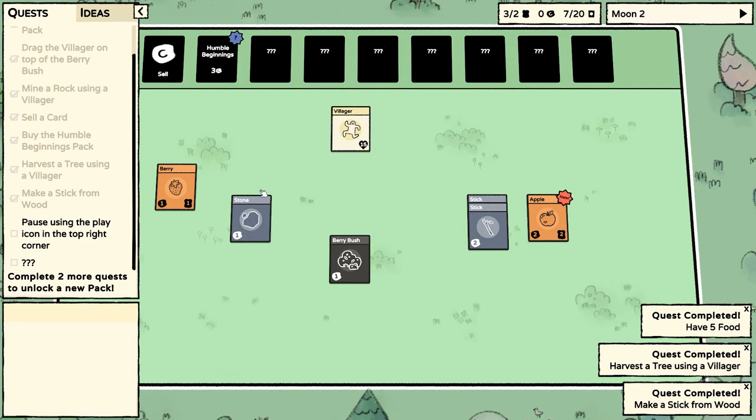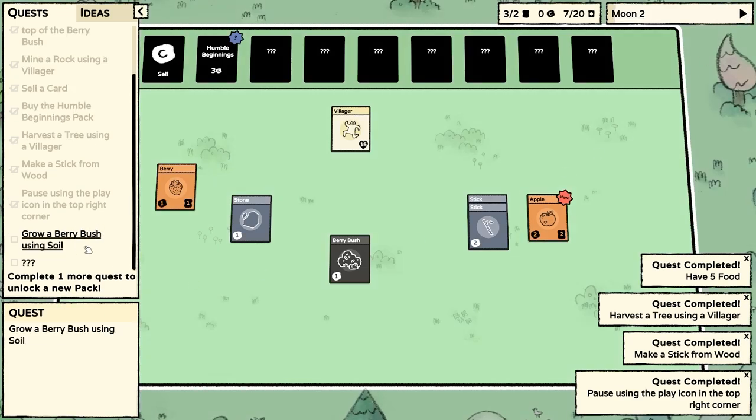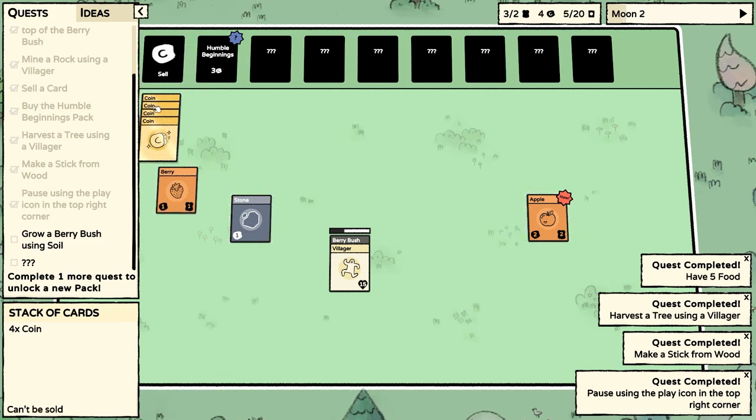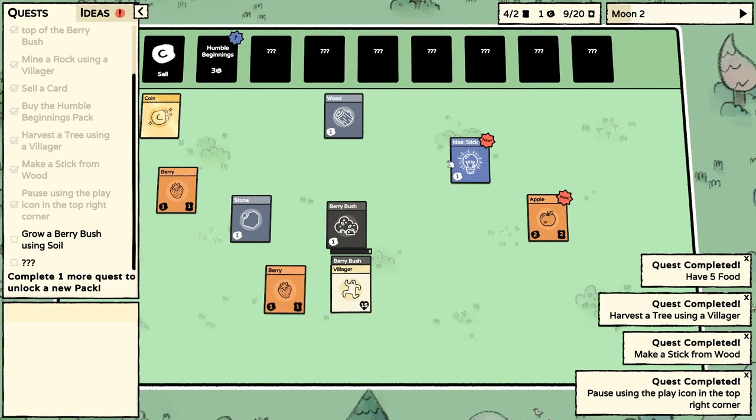Start the new moon. We are paused — we can carry on. The quest is grow a berry bush using soil. We don't currently have soil. So let's sell those sticks and we can buy another Humble Beginnings — let's see if we get some soil in here.